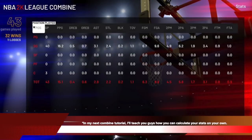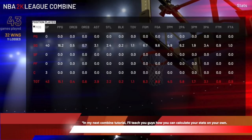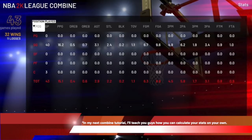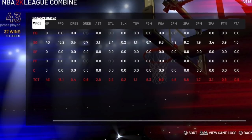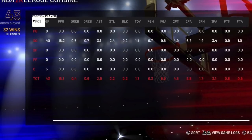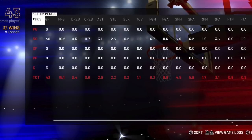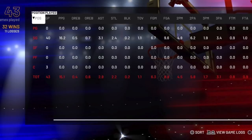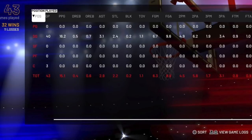In my next combine tutorial, I'll show you step by step how to calculate your stats using a box score — one of the greatest stat lines in the Season 2 Combine. I'll walk through winning percentage, EFG, usage rate, and steal percentage. We're still at the qualifying stage, but I want to discuss this early so you're mentally prepared. That stat line might not look impressive at first glance, but this player was excellent — and if you achieve that stat line in the combine, you're making it into the 2K League Season 3.